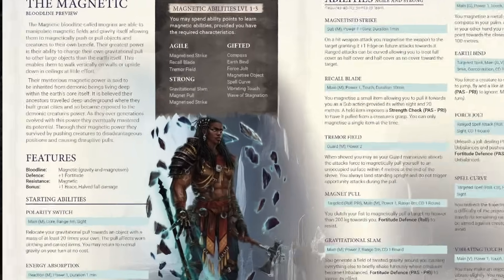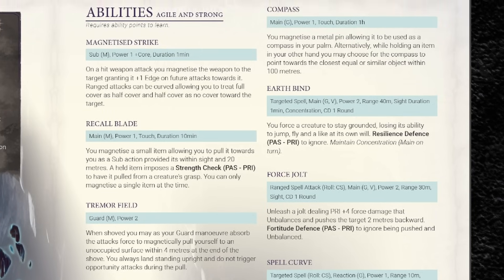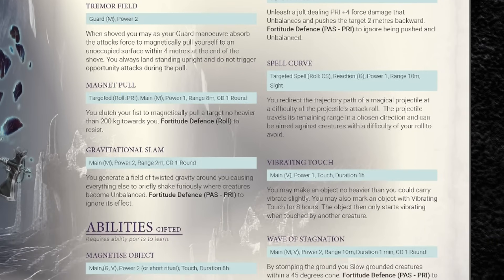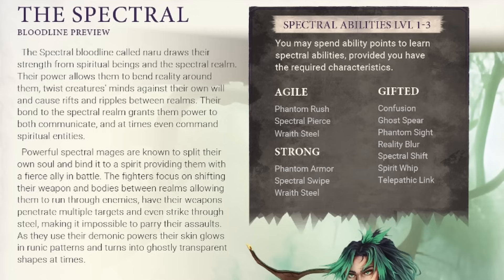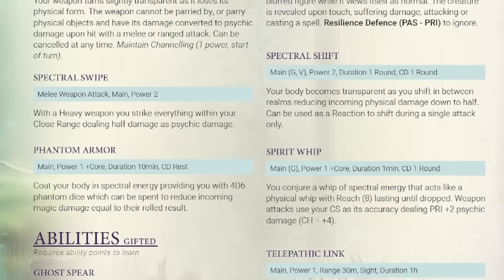The next bloodline is the magnetic — and this is what I was talking about with the expanded definition of demonic powers. These folks manipulate magnetic fields and gravity itself, so they're able to throw things around or even walk on walls and ceilings. This doesn't seem inherently demonic in nature, but it was critical that the author get a bit more liberal with the definition to flesh out a full game. The final bloodline in the quick start is the spectral, which gives your character the ability to bend reality through spiritual and spectral power, including abilities that allow you to read and influence minds directly — along with invisibility, projection, evasion, and various attacks.